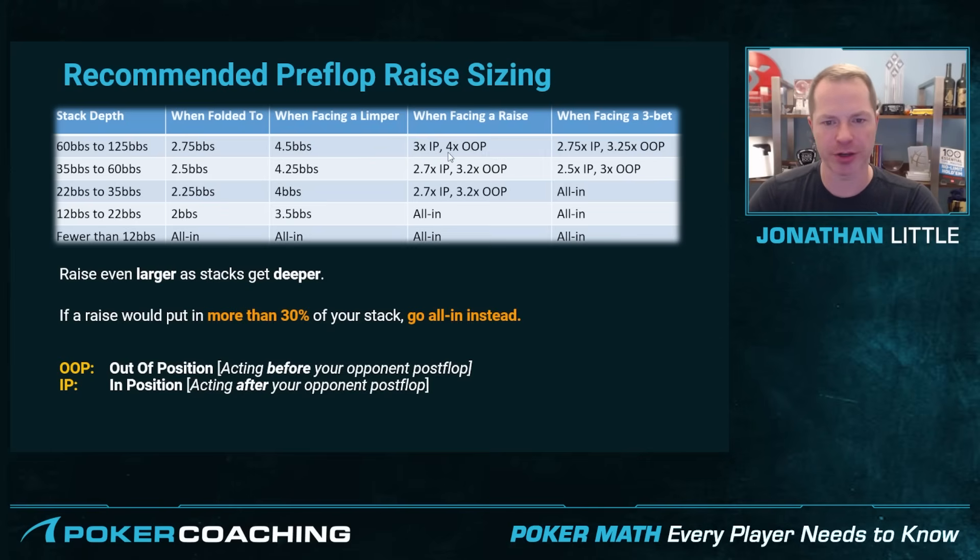As stacks get shorter, you're going to raise a little bit less. But notice once you're 12 to 22 big blinds, if you were to put in nine or even six out of your 12, that's already half of your chips. So you're just going to go all in when you get down to 12 to 22 big blinds.